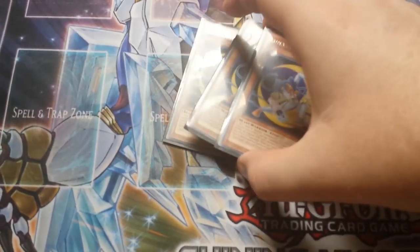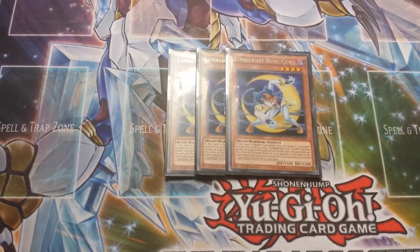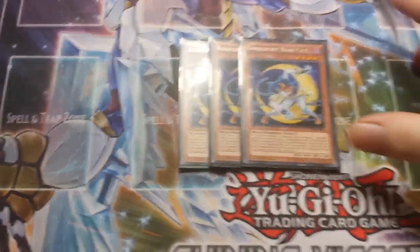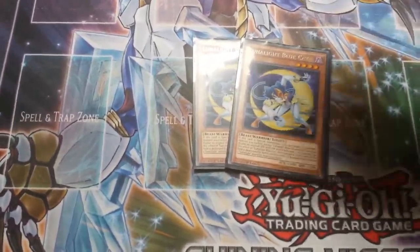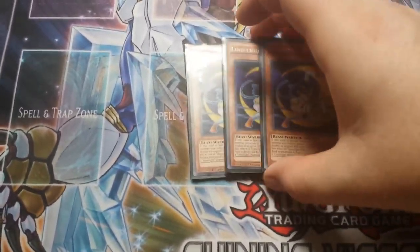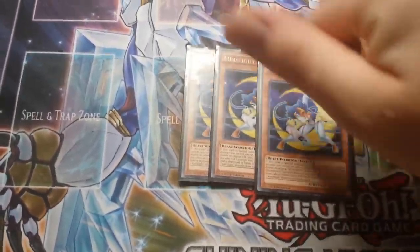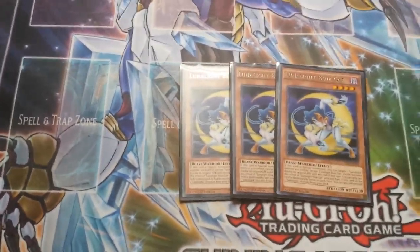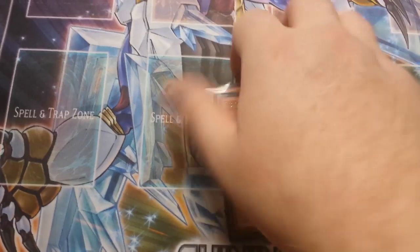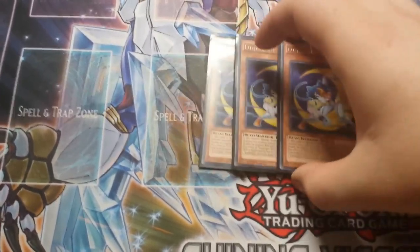Blue Cat is pretty much the core of the deck. When it's destroyed — period, it doesn't have to go to the graveyard — you get another one. You can also just get any Lunalite, but you're gonna go this, this, this, and if somehow they've established you just get another one and then you can make XYZs with all the ones you set up in the graveyard.